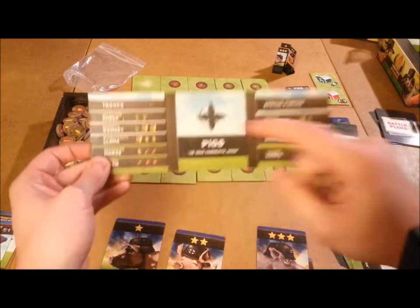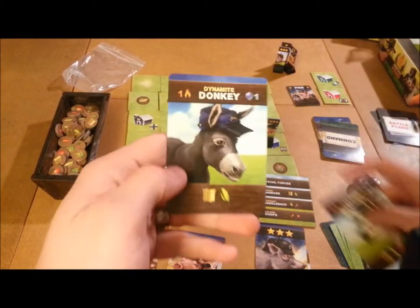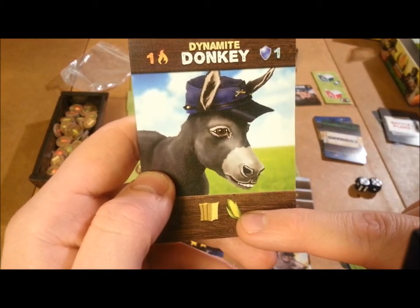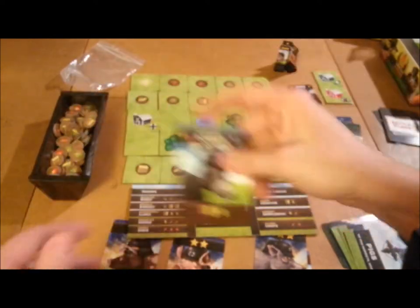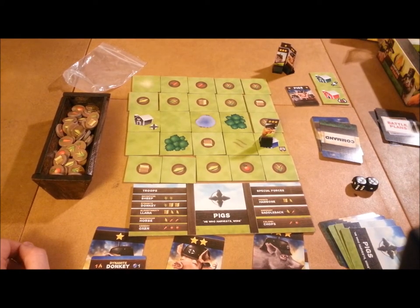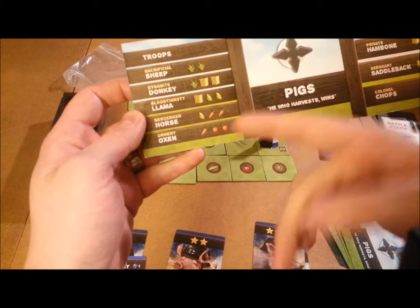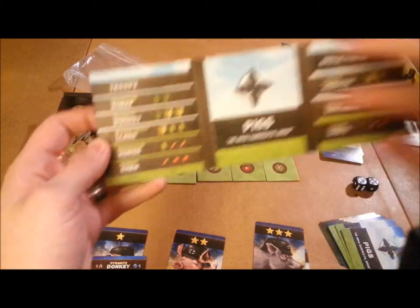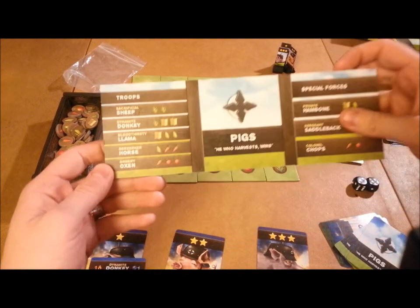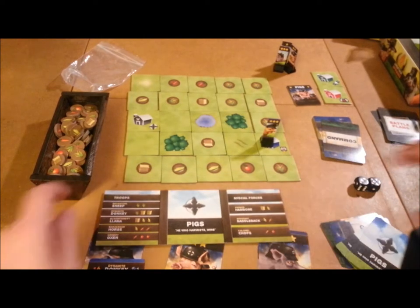Now that you have hay, you can get the Dynamite Donkey for one grass and two hay. The Dynamite Donkey gives you one attack, one defense, and can harvest corn, opening up access to corn. You place it under one of your generals, who now gets an additional attack when rolling the die. Once you have corn, you can get the Bloodthirsty Llama, which unlocks carrots, then the Berserker Horse, and so on — it's a ladder where you can't skip ahead.